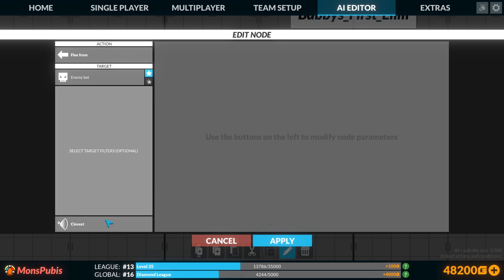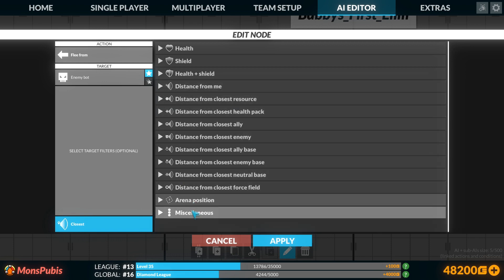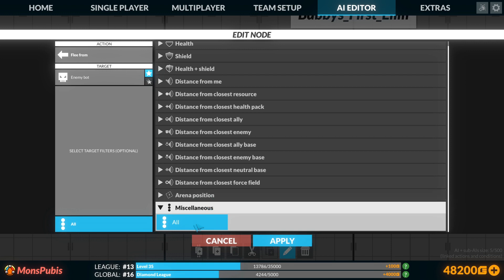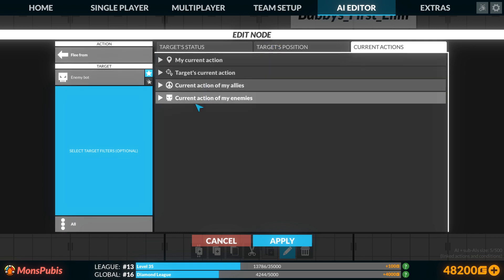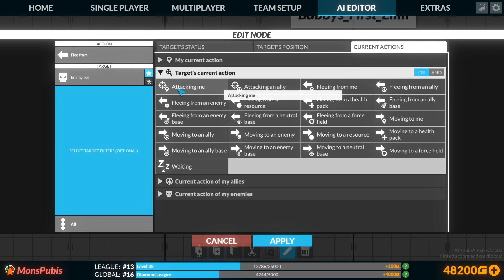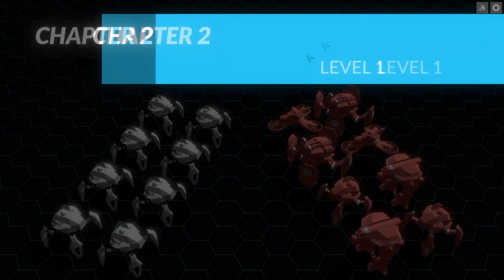One of the things that veterans do is they don't necessarily use 'closest.' They use a different filter — every one of them, except 'all,' will select one filtered target and use that as its reference. 'All' will use all possible results. We're also going to add another condition: we don't need to look at all enemy bots, only the ones that are attacking us currently. So instead of fleeing from the closest enemy bot, which could be any bot, we're going to flee from all enemy bots that are attacking us. Let's see how that goes.